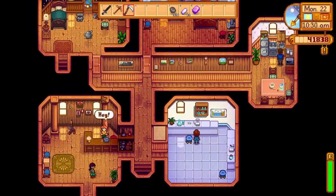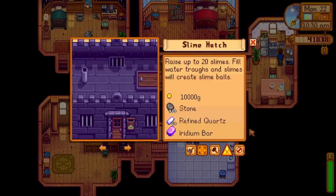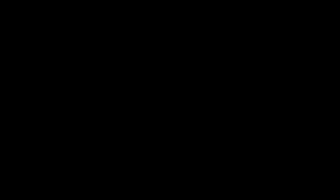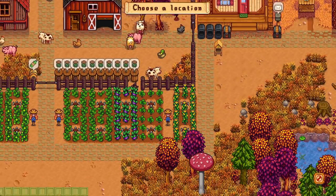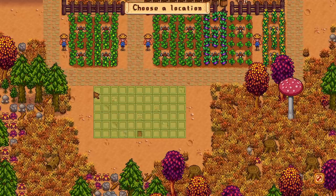Let's start off with some information on how to build the slime hutch. The slime hutch will cost you 10,000 gold, 500 stone, 10 refined quartz, and 1 iridium bar to build. The slime hutch's main purpose is to grow and foster up to 20 slimes on your farm. When placing it, it takes up 11 by 6 tile spots, making it the single biggest building you can place on your farm.